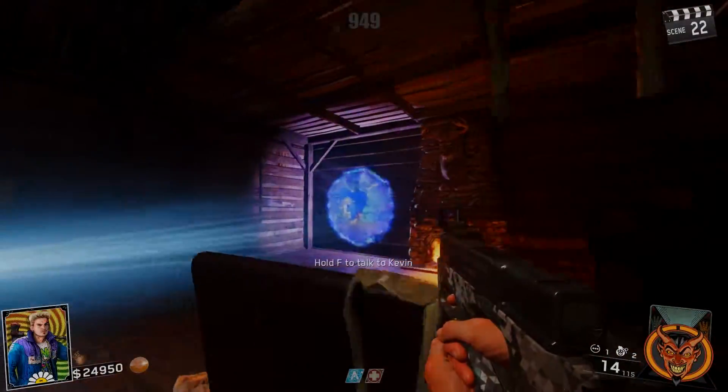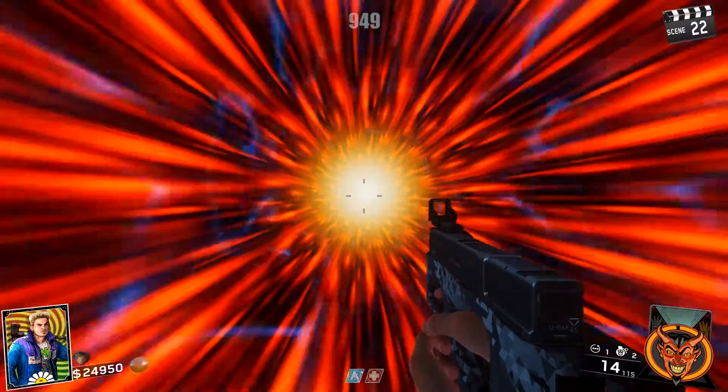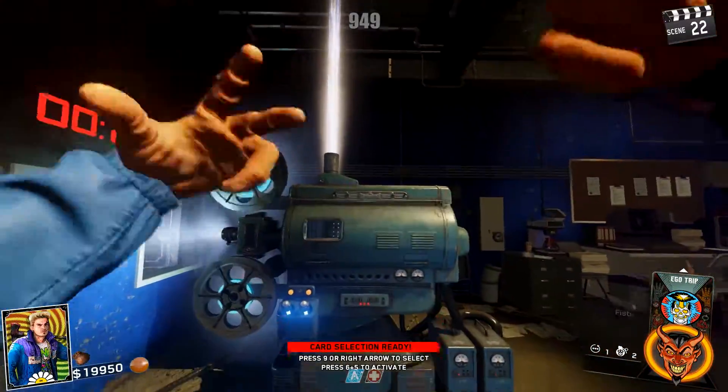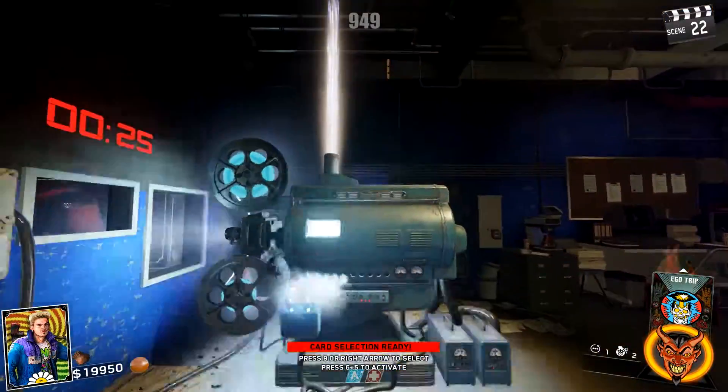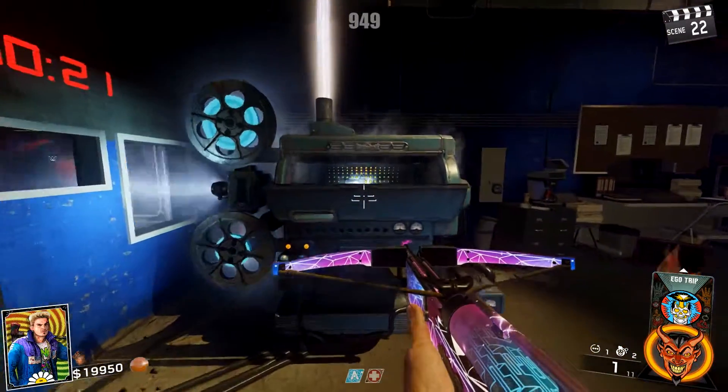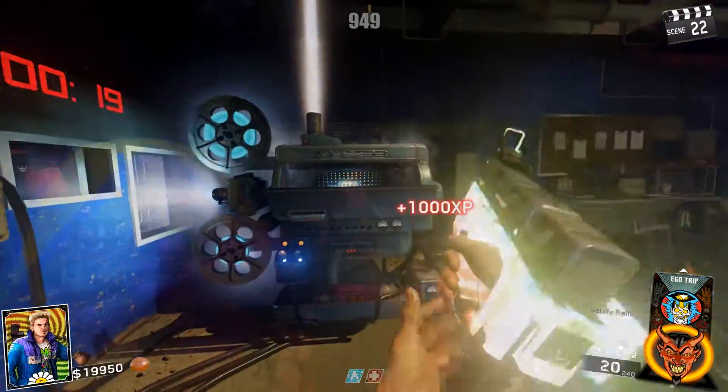Good morning, you beautiful people. I hope you guys are having a wonderful day today. Welcome to Rave in the Redwoods 101. In this episode, I will be teaching you how to unlock Pack-a-Punch. In order to go to Pack-a-Punch, you're going to need to build and collect five different items, but they're not bad at all.